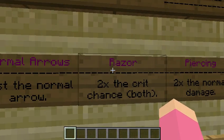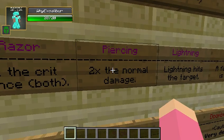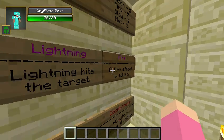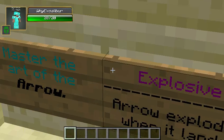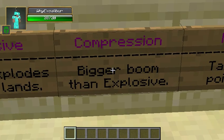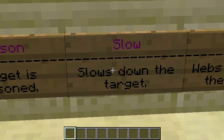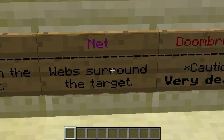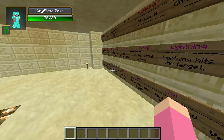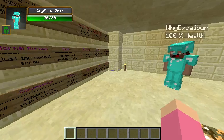So we've got: Normal arrow — just a normal arrow. Razor — two times the crit chance. Piercing — two times the normal damage of a normal arrow. Lightning — strikes lightning. Fire — like a flame arrow. Master — master the art of the arrow. Explosive — you know, explosive. Compression — a bigger boom than explosive, so I'd suggest compression. Poison — gives a poison effect. Slow — gives a slow effect. Net — if you shoot it, it makes a three-by-three of webs.